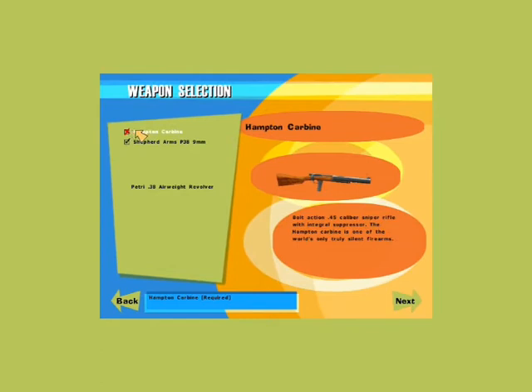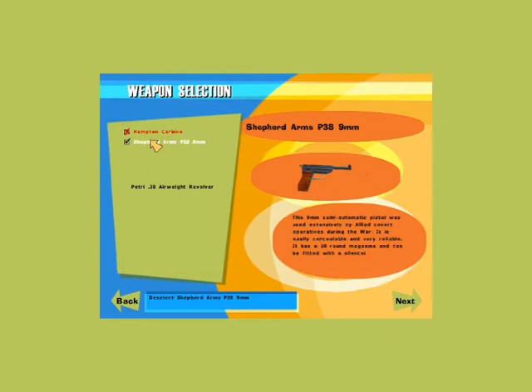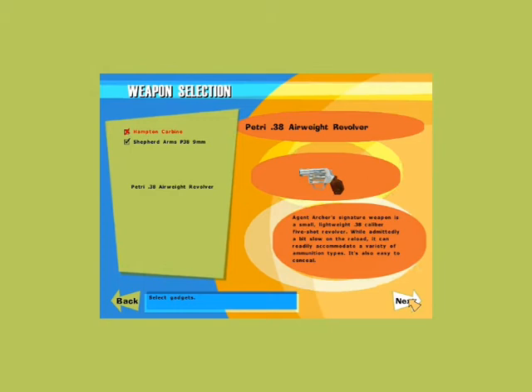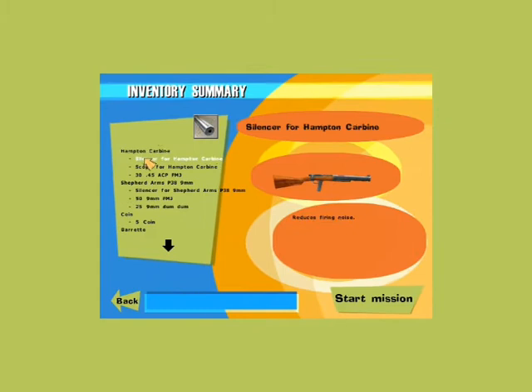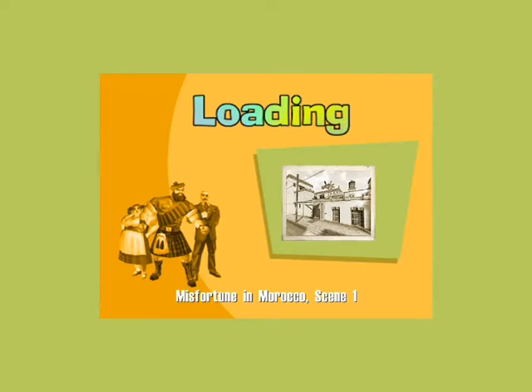You've got your needed equipment, which is marked with X, and then you can choose other weapons. I'll be going for the Shepard, because it's more useful than the revolver, I think. And our gadgets — all of them. And an extra silencer and scope for the Hampton, and a silencer for the Shepard. Then we get to see a bit of our equipment and a bit more detail about it. Let's start. Misfortune in Morocco, scene 1.